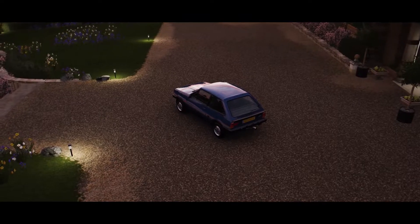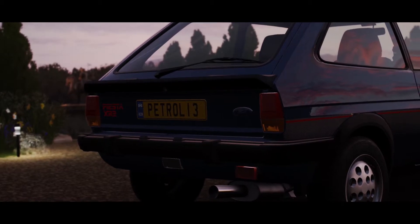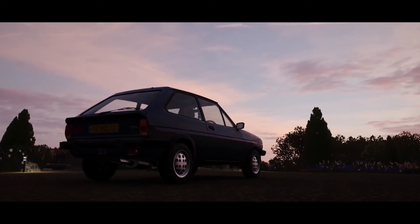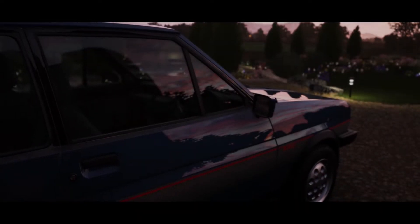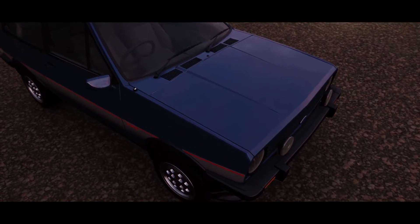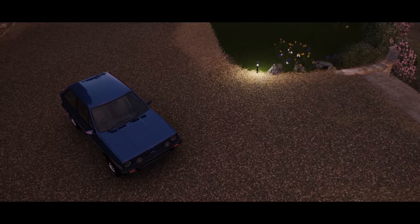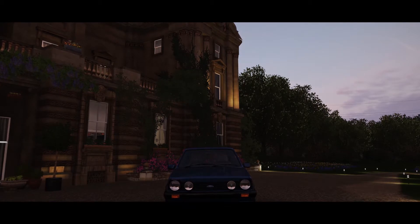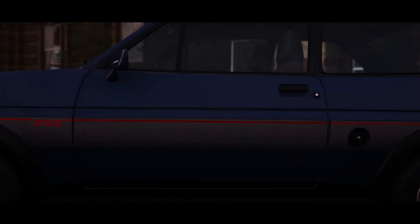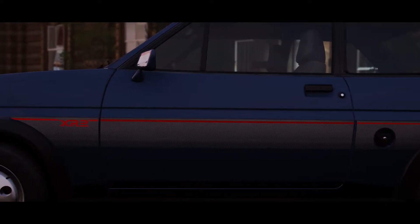The turbocharged car took that by quite a way, but it was substantially up on power and PI compared to the supercharged car because the turbo just gave it more power. So we thought we'd try upgrading both of them to the top of D class - just power upgrades, nothing else - building both to the same class, because the PI saved from the supercharger could be used on other parts. Then we'd head back to the drag strip to see if that made any difference.